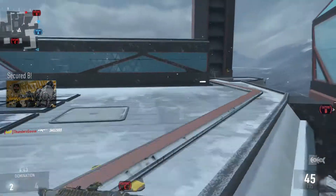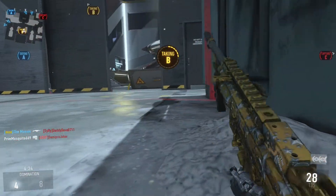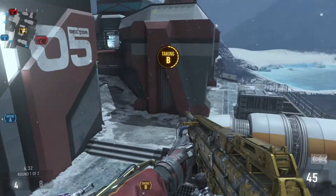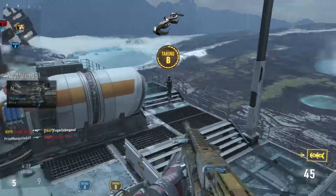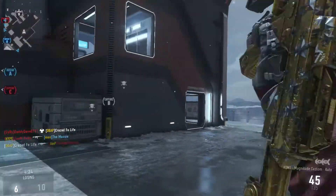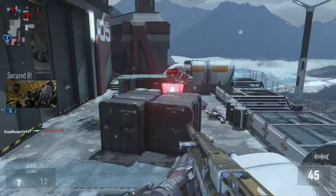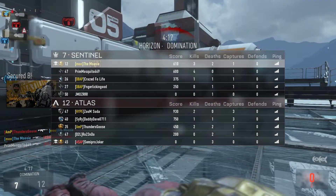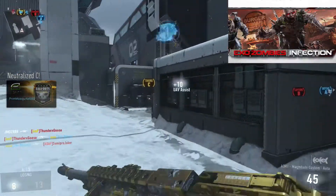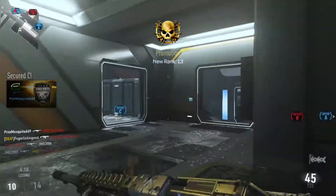First, we're going to be talking about the new DLC — it's called the Ascendance Pack. It will be coming out at the end of the month, Tuesday, March 31st. There's no trailer out for it yet, but that trailer will be premiering in the finals of COD Champs. As DLC has always worked, it comes with four new multiplayer maps, a new energy weapon called the Ohm, and the next chapter of Exo Zombies called Infection, as well as a new Exo Grappling ability.